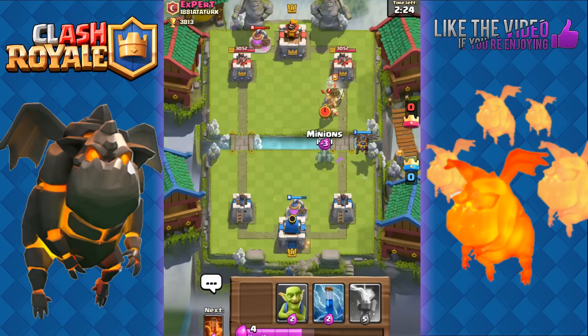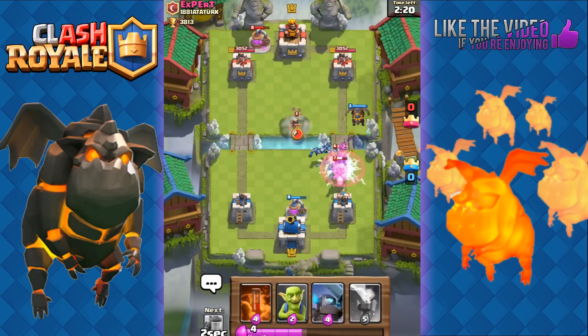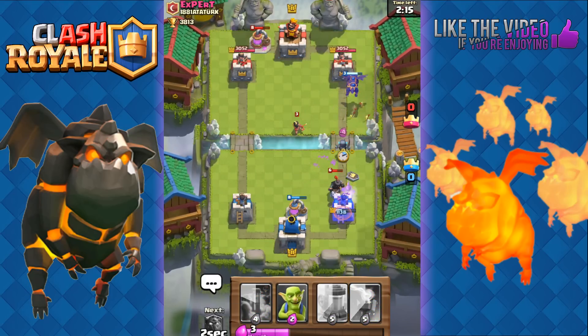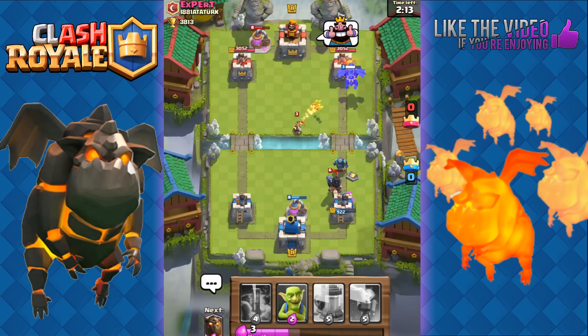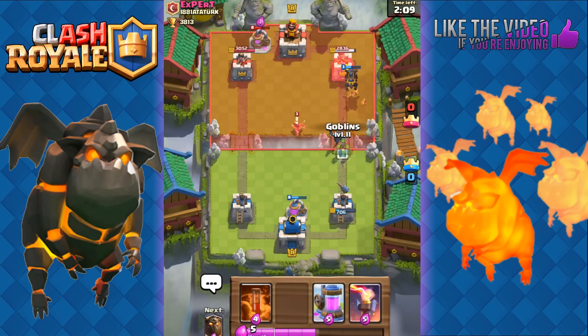He's going to use his Dark Prince — interesting. Oh nice, Double Prince! I'm going to play my Minions and just Zap to reset. He's got a Princess over there. Those are really powerful Princes — Level 7 Prince and Level 6 Dark Prince. Are you kidding me?